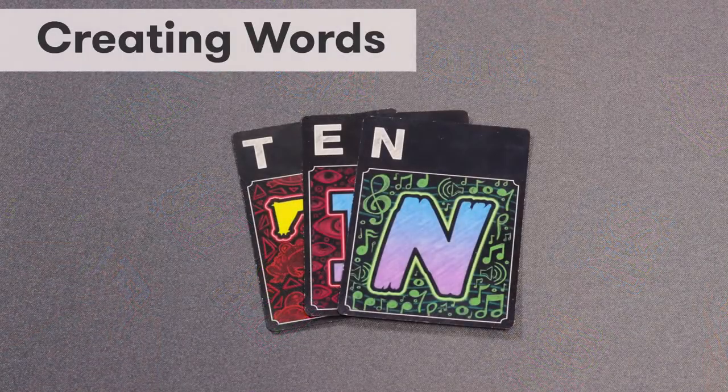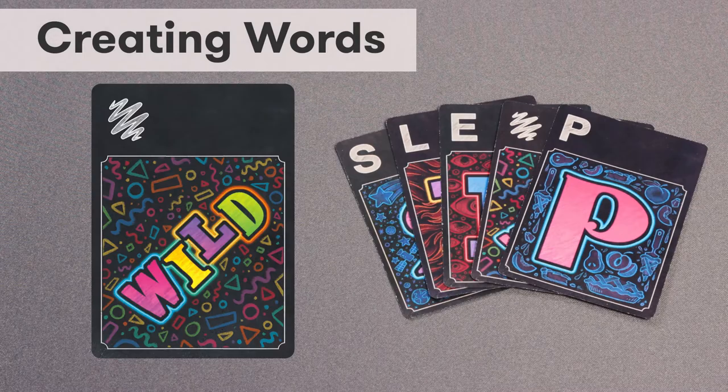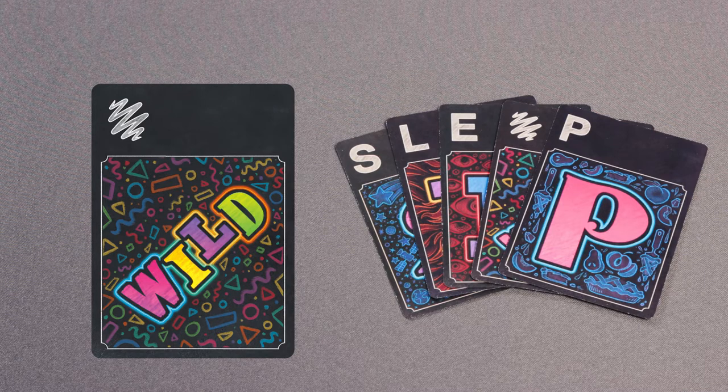Creating Words: Words must have a minimum of two cards and contain two or more letters. A player may create as many words as they are able to on their turn. Players score a point for each letter in the words they create. Double letter cards play the same as single letter cards, but they count as two letters when scoring points. There are also six wild cards in the deck. A wild card may be used to represent any single letter of the alphabet and counts as one point. This card remains the letter it was assigned for the rest of the round.